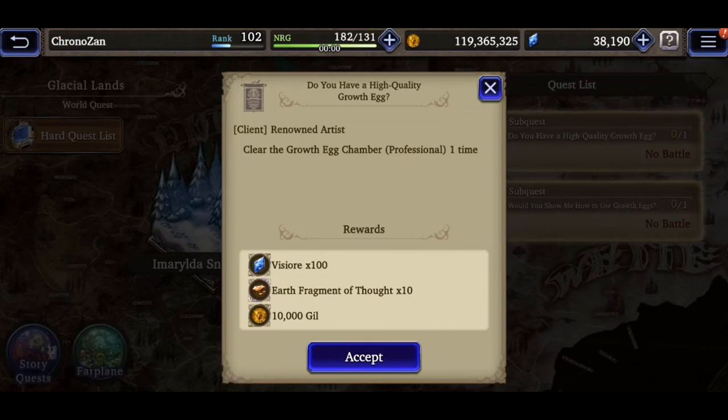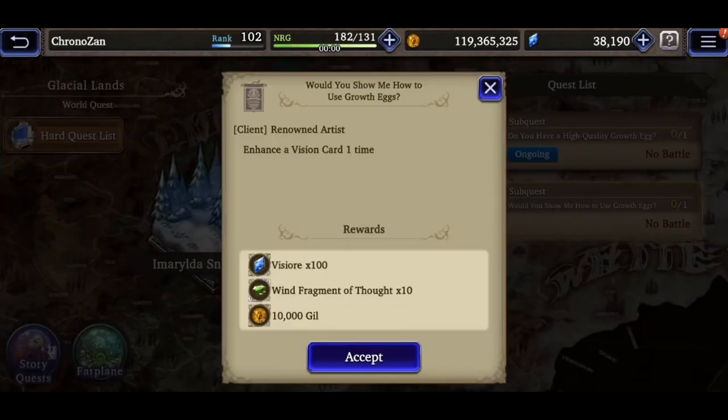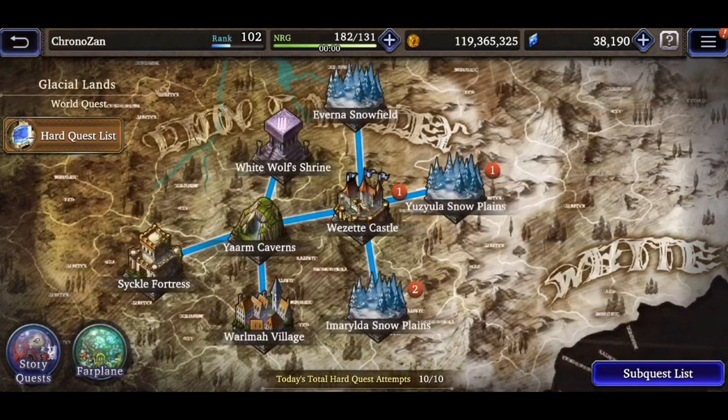by doing simple tasks elsewhere in the game. Make sure to go through each location and accept each sub-quest. Once you accept a sub-quest you can then navigate them more easily in the sub-quest list tab